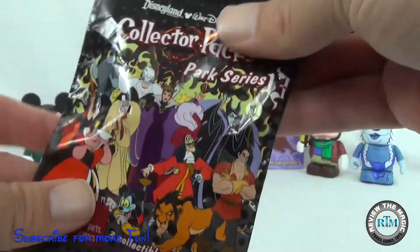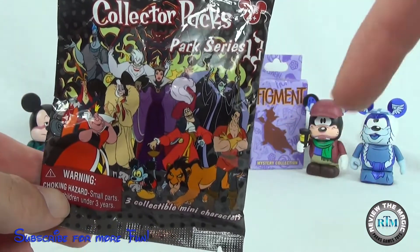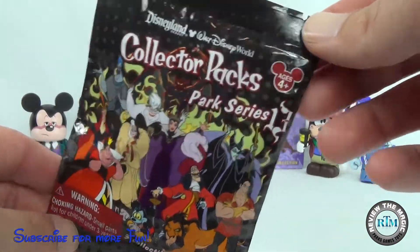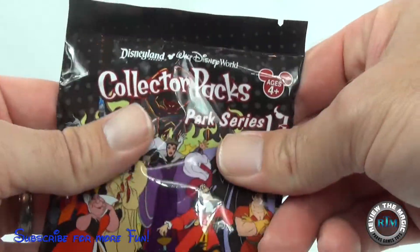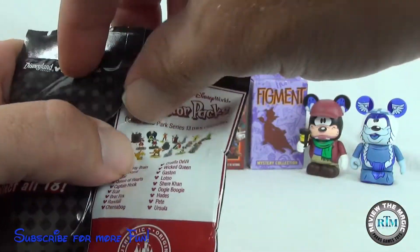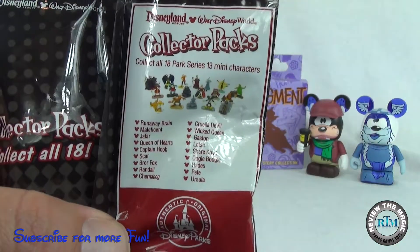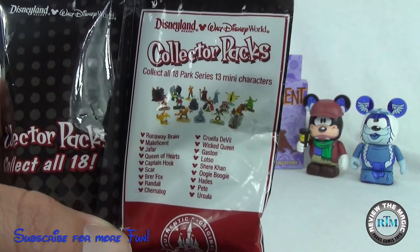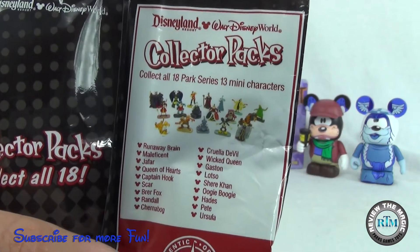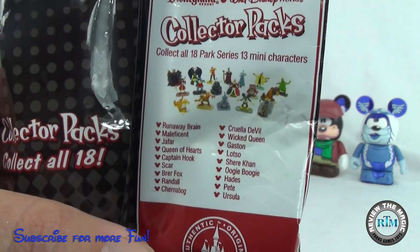If you'd like this, we've done a bunch of these Disney collector packs videos. I'll put a link in the description to all of the Disney collector packs park series, including a whole bunch of these villains openings. In this particular series, in this bag, we're going to pull out three different minifigures. You can pick these up at Walt Disney World or Disneyland. There are 18 characters or 18 minifigs in this set.